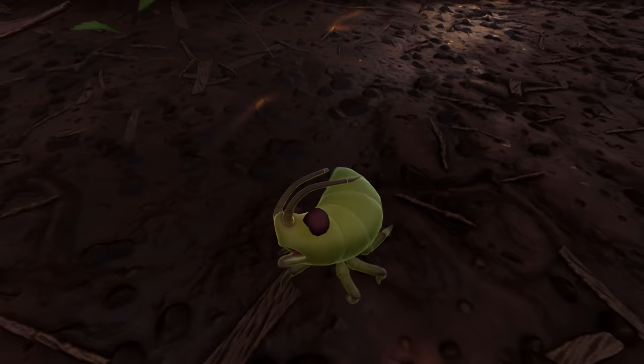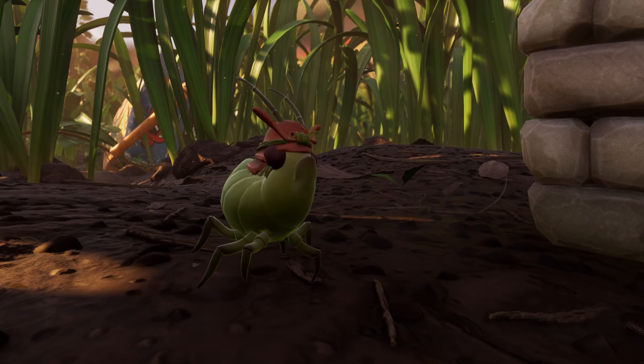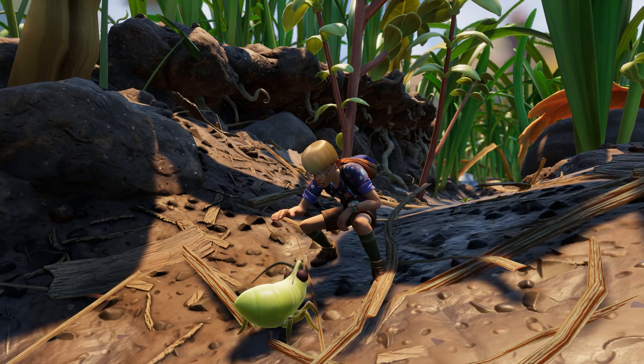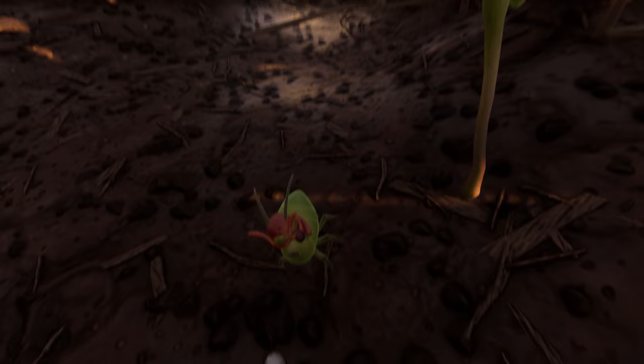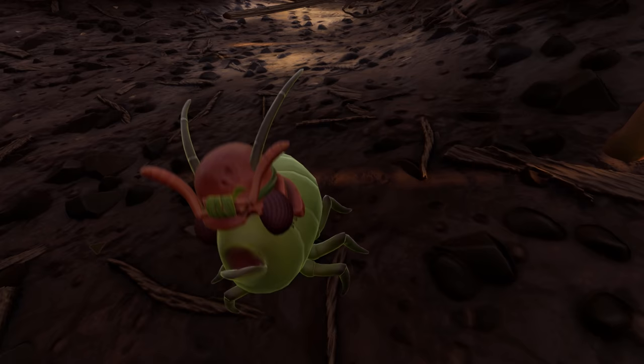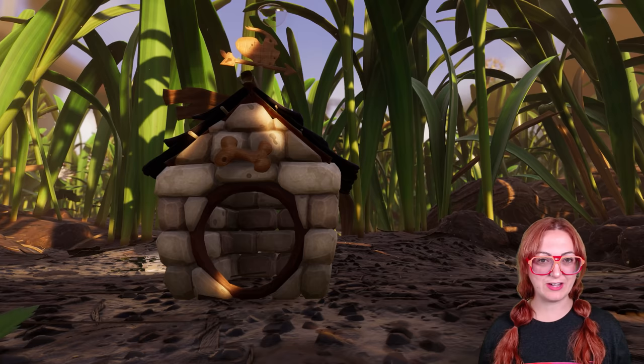You can now tame and pet your very own Aphid and Weevil. These pets are all unique, with different personalities and traits, so you'll want to collect more than one. Plus, look at how happy they are when you pet them — it's so cute! Complete the pet ownership experience by building a little house for your little buddy and giving them the perfect name. I named mine Dinner.